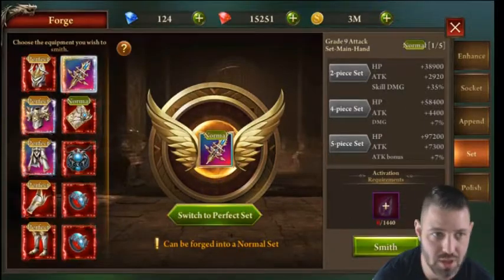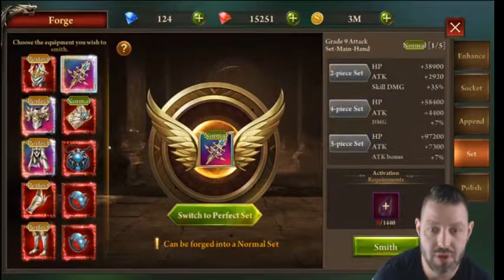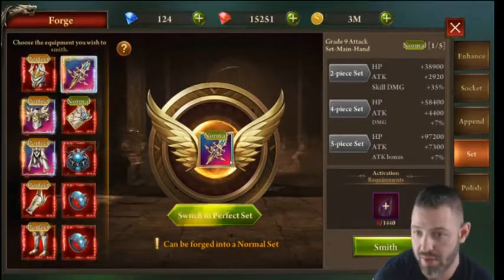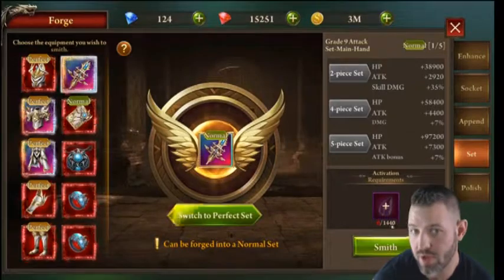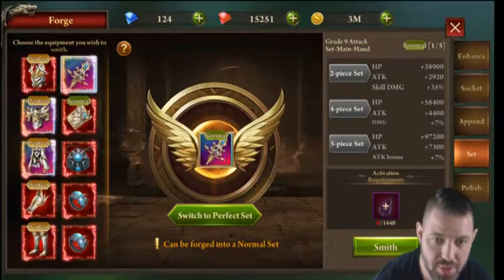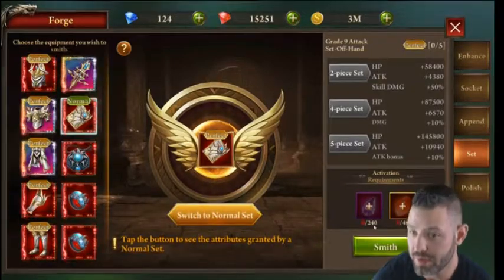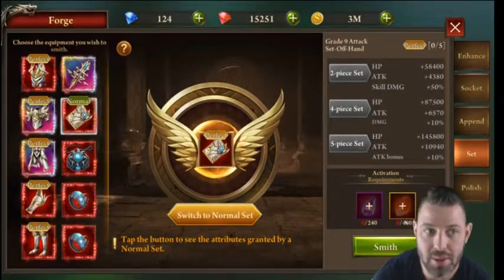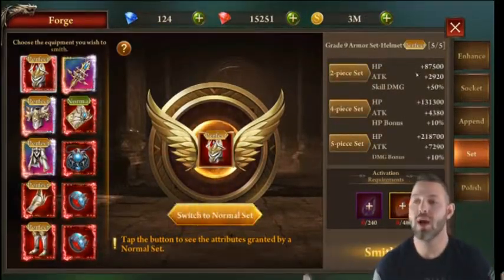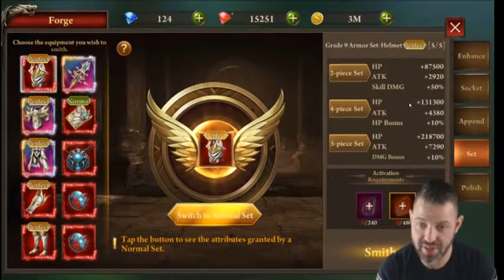There are two stages to setting equipment. The first is Normal — for example this unset piece requires 1,440 set stones to make it a normal piece. For my offhand book, switching to Perfect requires an additional 240 plus 480 perfect set stones. The bonuses from setting are significant regardless of gear level.